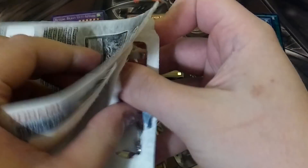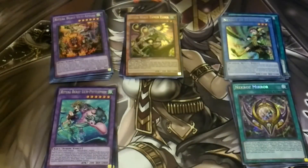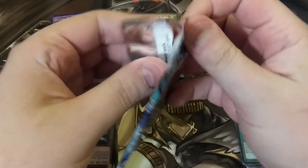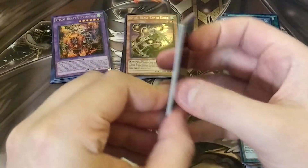Necroz Mirror is pretty nice. I don't know how many of those I have. I don't know how much of the Necroz deck I have — I know I don't have a Brionic, a Valkyra, I don't have any of the Valkyresses, and I don't have any of the Trish. But I think I have everything else — so in other words, I have all the inexpensive stuff. I remember when this came out and Brionic was like 120 bucks — it was nuts.